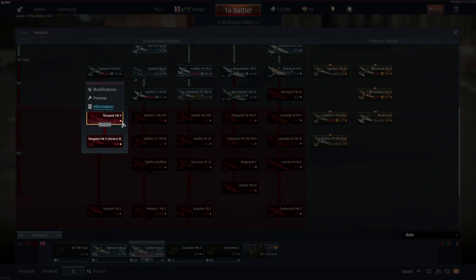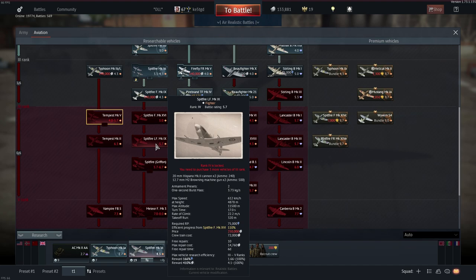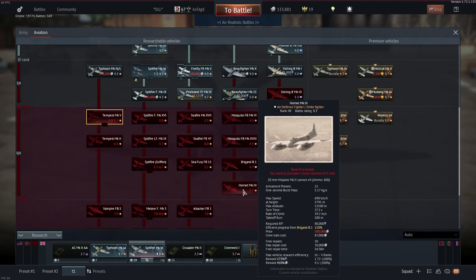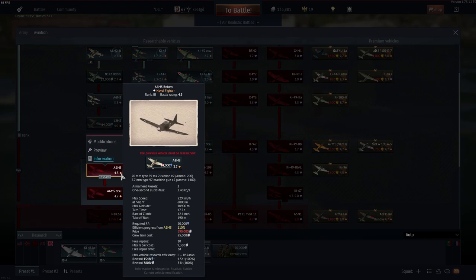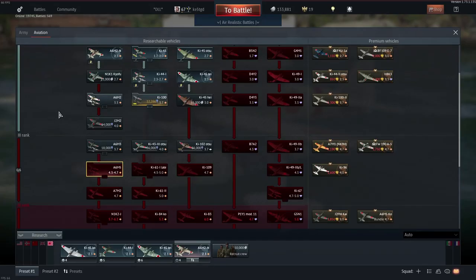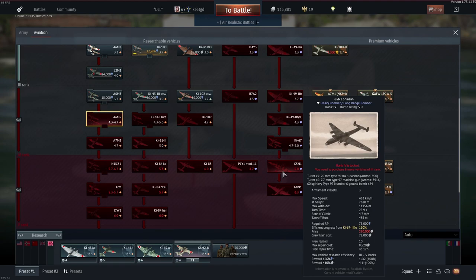In Britain, there's a good variety: Tempest 5, Spitfire LF Mk 9, Seafire Mk 17, the Hornet, or the Lancaster — all will get you the full silver lion reward. In Japan, the A6M5 Otsu gives a very high reward, as well as the Ki-84 and Ki-83, and aircraft like the G5N1 and G8N1.